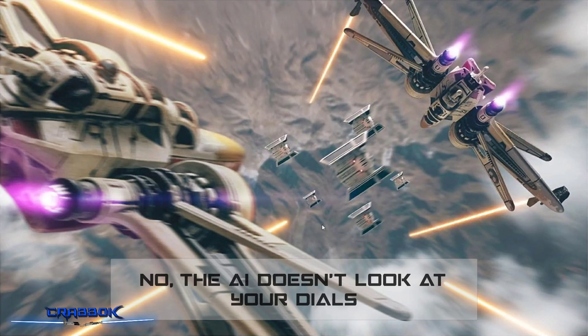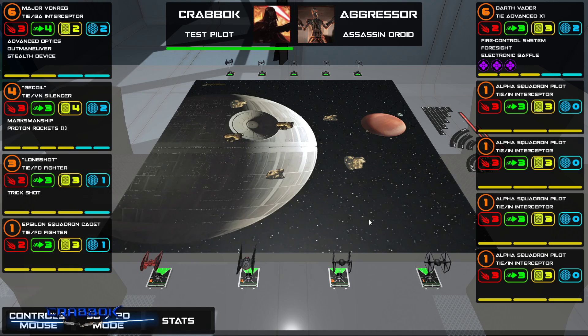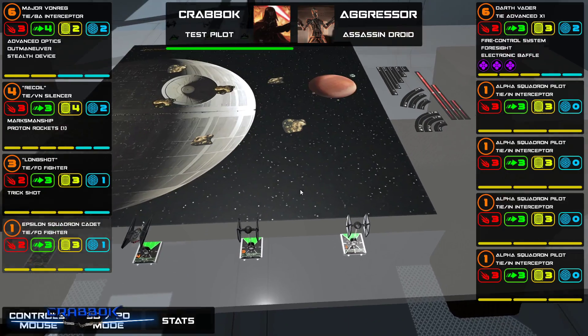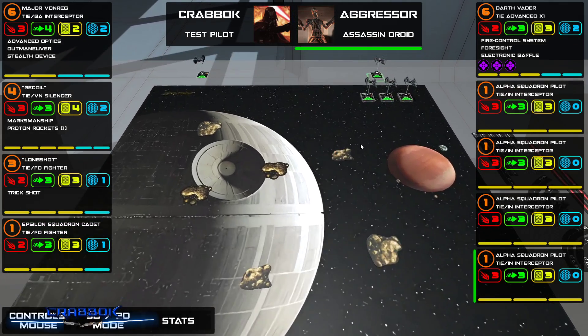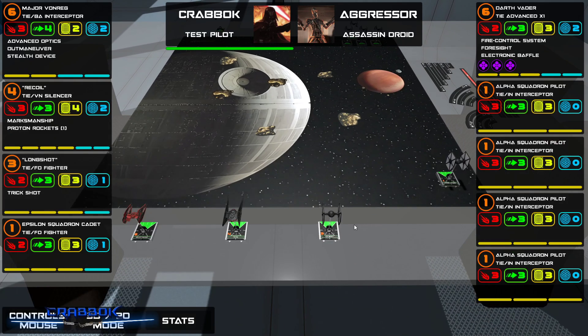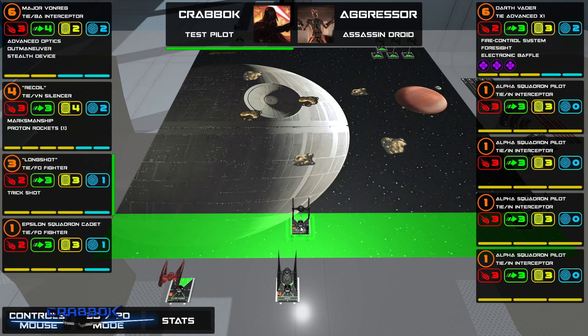The AI does not look at your dials. I did a random obstacle setup, and I do have initiative here with Pilot Skill 1. They're probably all going to fly together — I bet Darth Vader's going to go right there. I'm going to try and come in from the side. Longshot is going to want to take long-range shots, so I'll set Longshot up right there. Recoil, you can come in right there.